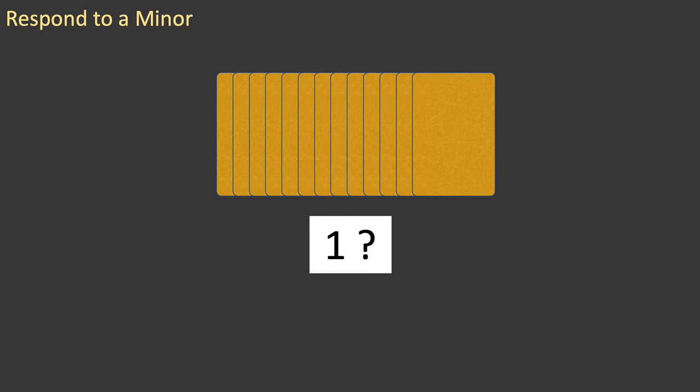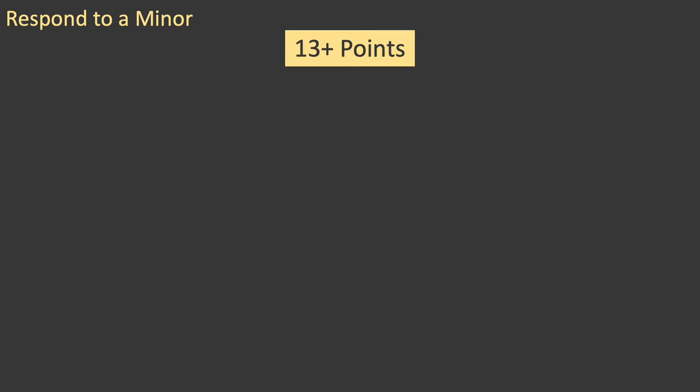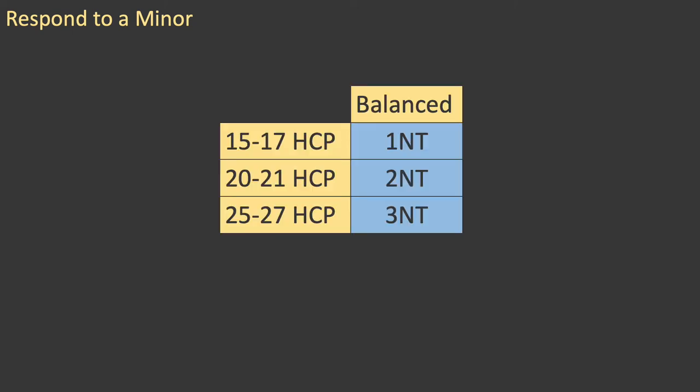Whenever partner bids, you need to understand what that bid is telling you. Let's recap the rules your partner will have used. The first requirement for a normal opening bid of one of any suit or any no-trump opening is that partner have 13 or more points. If partner has 13 or more points, then partner must bid. Next, partner checks to see if a no-trump opening is appropriate. A balanced hand with specific high-card points is required for a no-trump opening. If partner does not open no-trump, it tells you that partner's hand is not one of these — it may not be balanced, or it may not meet the strict point requirements, or both.